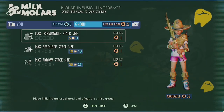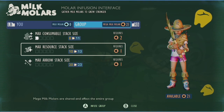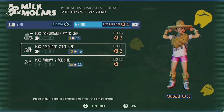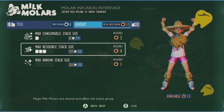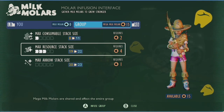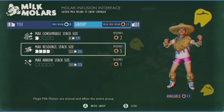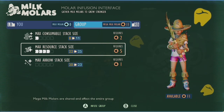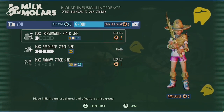Moving on, we have the mega milk molar points, which will not only impact yourself but also every player that visits into your backyard. It's also worth noting that regular milk molars are shared by all players equally, meaning that in multiplayer each regular white milk molar point can be allocated individually by guests without changing each player's individual total.